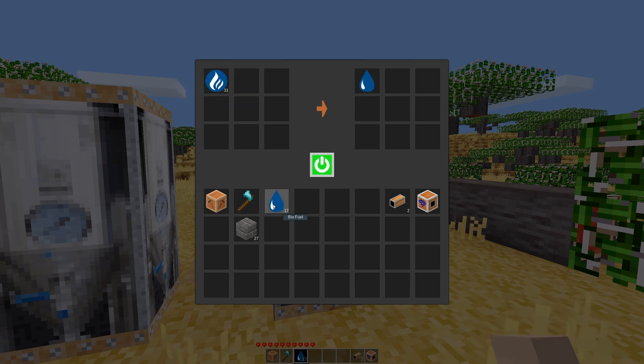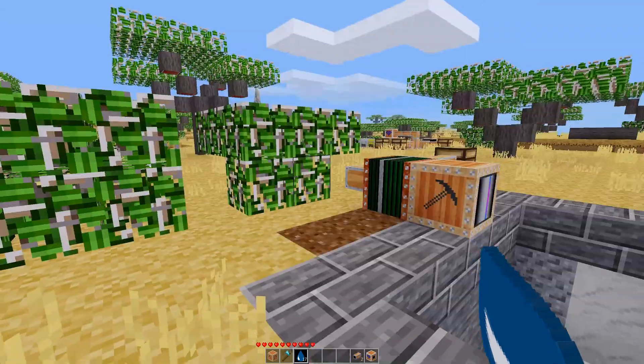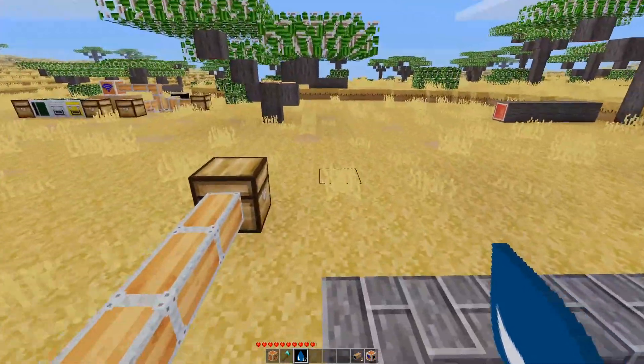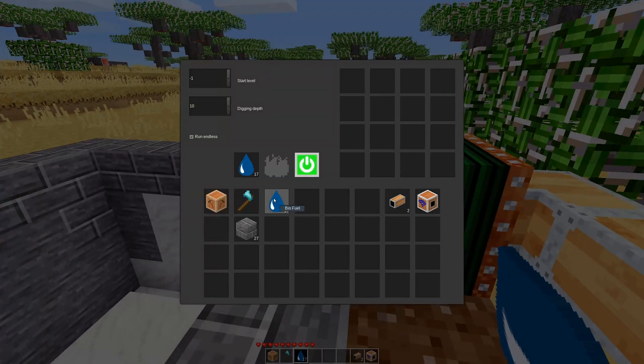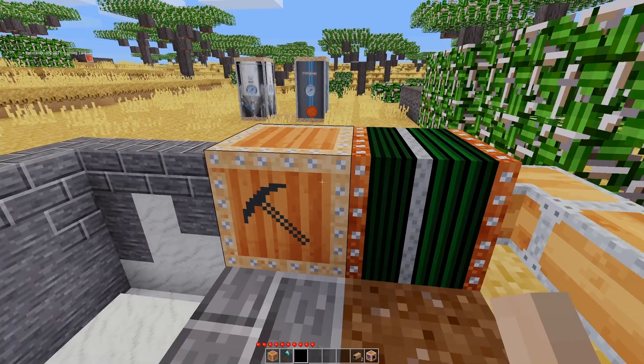It looks like every four biogases gives you one fuel, and three leaves give you one gas. So it gives you something useful for all those leaves you've got sitting around, and then you just pop the biofuel right into the slot here and it burns the fuel.